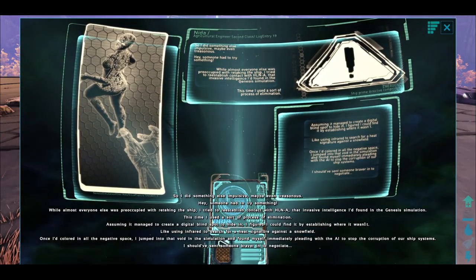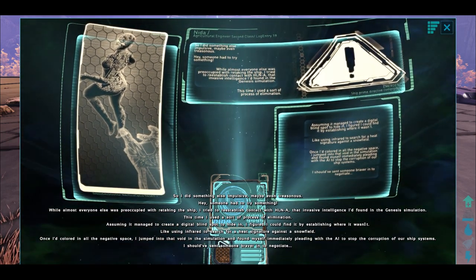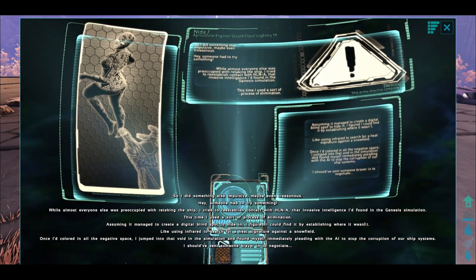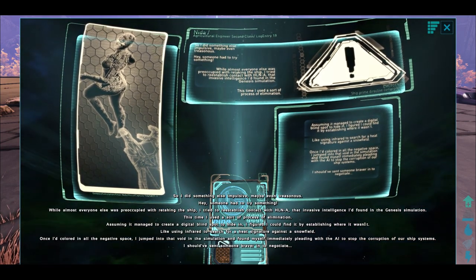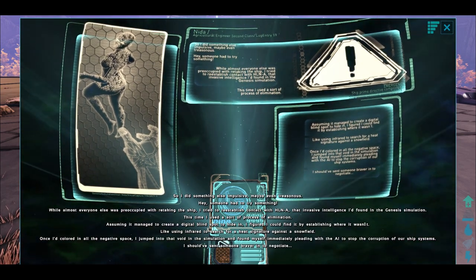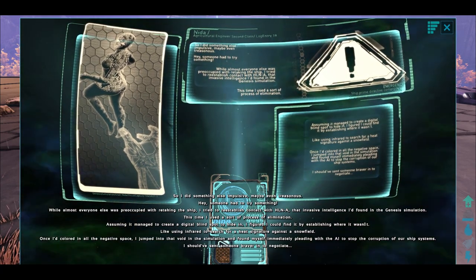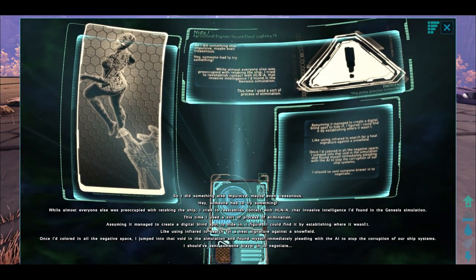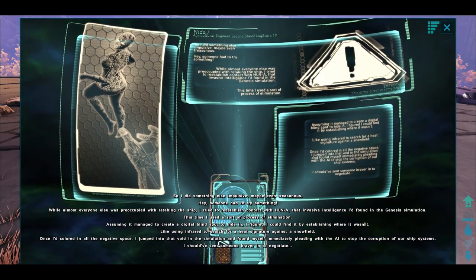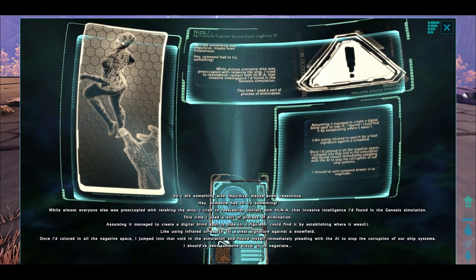So I did something impulsive, maybe even treasonous. Hey, someone had to try something. While almost everyone else was preoccupied with retaking the ship, I tried to re-establish contact with HLNA, that invasive intelligence I'd found in the Genesis simulation. This time I used a sort of process of elimination. Assuming it managed to create a digital blind spot to hide in, I figured I could find it by establishing where it wasn't — like using infrared to search for a heat signature against a snowfield. Once I'd coloured in all the negative space, I jumped into that void in the simulation and found myself immediately pleading with the AI to stop the corruption of our ship's systems. I should have sent someone braver to negotiate.